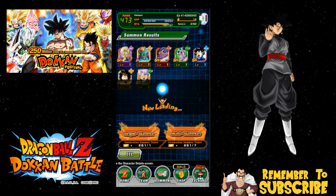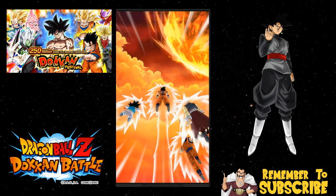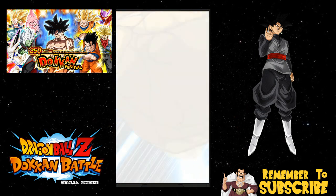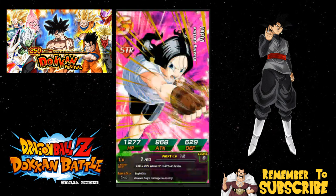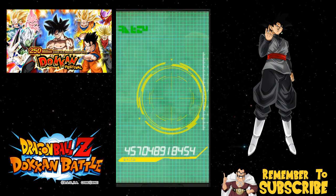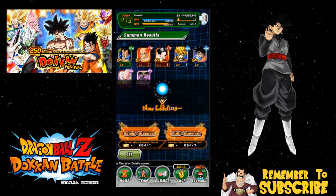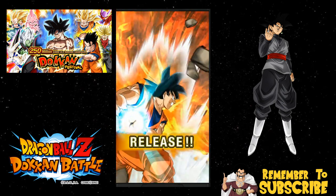We'll do one more then I'll end the video and start the second one while this is rendering. Ultimate Gohan, Tien, and Goten - maybe? No rainbows though, and Super Saiyan 1... that's going to be a crap multi. Tien, Videl, Super Saiyan Bardock, starter pack Goku, Piccolo, Majin Buu absorbed Piccolo, Captain Ginyu - horrible, horrible multi. One more so we don't end on horribleness. Yamcha - okay yeah now we're screwed. Switching to the next video.